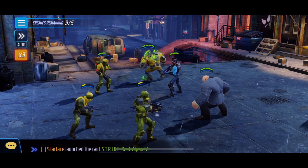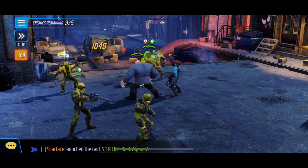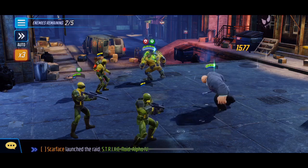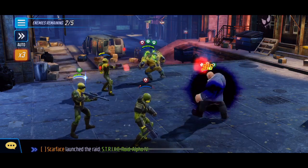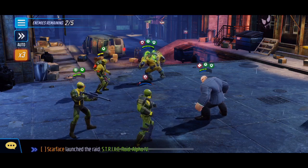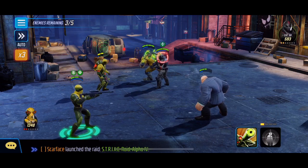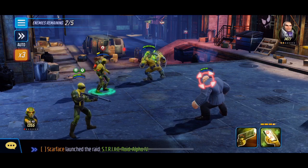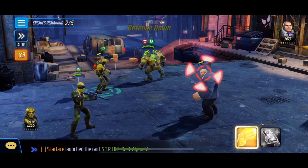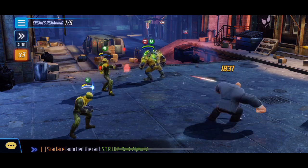Taking out the damage dealer first. Making sure we do some taunts when we get a chance. Knocking down the defense and working through these opponents. Relatively easy — their defense is down so we have way more output and we're faster than those two remaining guys.